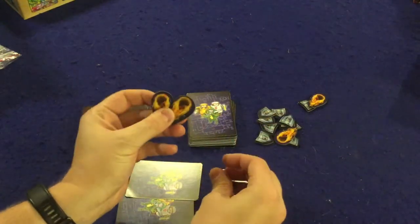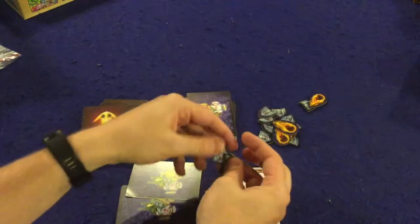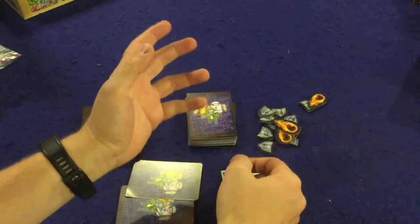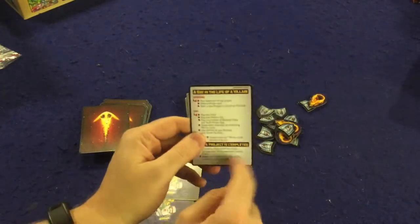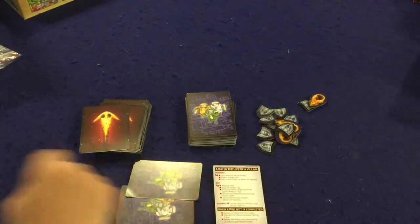Next you get some tokens — one for supercharging your asteroids, which is really annoying when people shoot them at you, and one that protects your bases like a shield from asteroids. Asteroids are a big theme in this game. Last but not least, everyone gets a handy-dandy player aid card, which is incredibly useful, two-sided, and really nicely done.